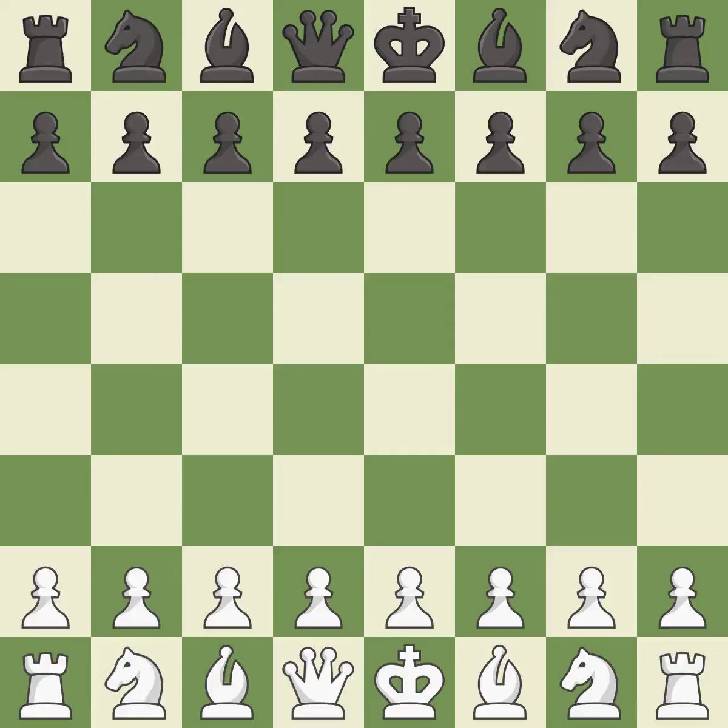Sicilian Defense, open, Najdorf, Zagreb variation. 6. e5, 7. Nb3, b7. Intense — that was a serious game. White really outplayed black in that one. Both players had an amazing opening. White was a cut above black in the middle game. White outmaneuvered black in the endgame.